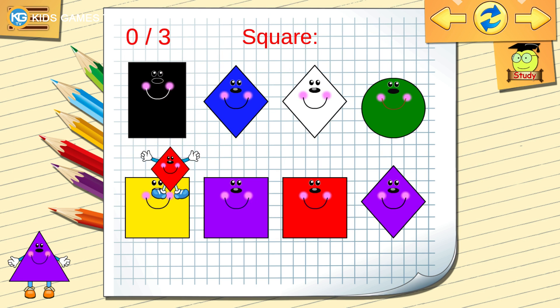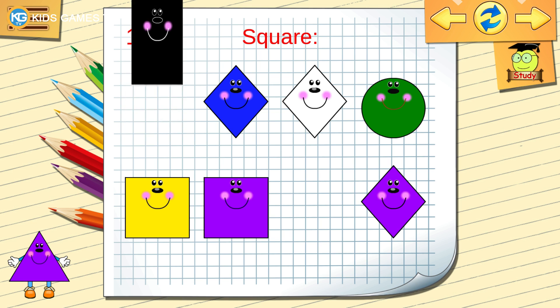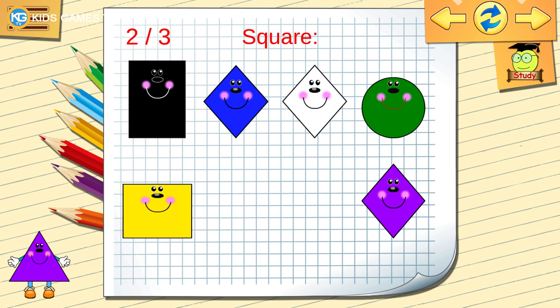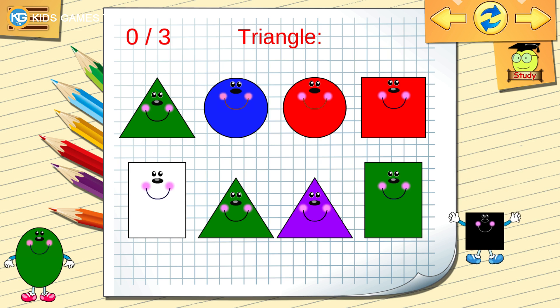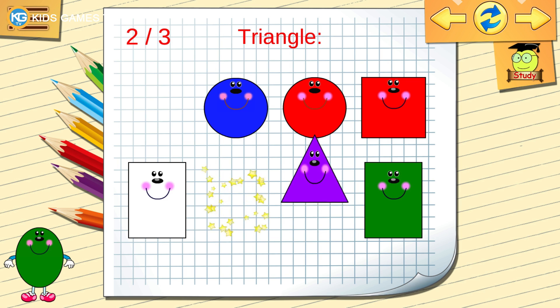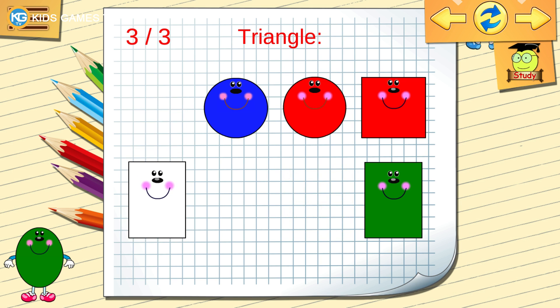Find the square. Find another square. Right, find another. You learn fast. Find the triangle. Find another triangle. Right, find another. You're a genius.